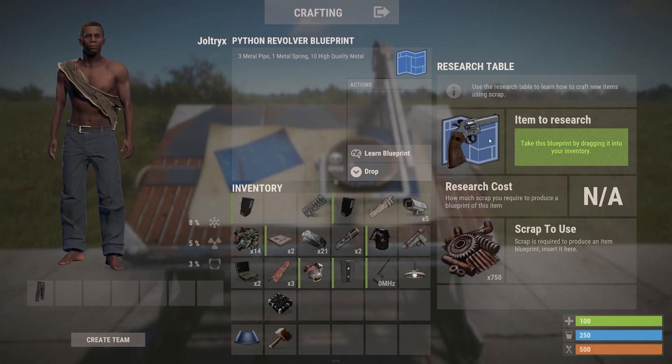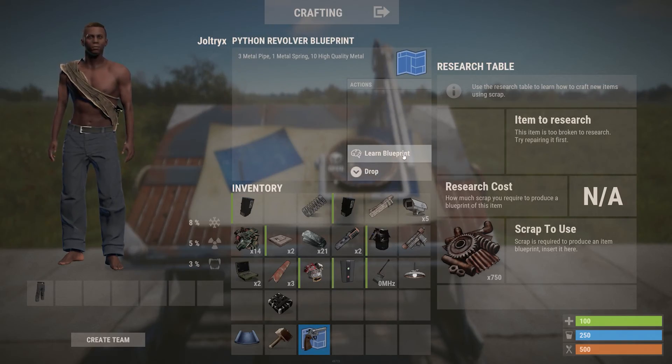The item you place inside the research table will be destroyed, but you'll get a blueprint that you can learn.